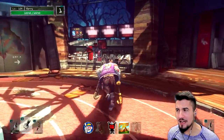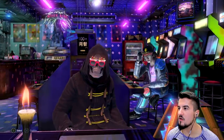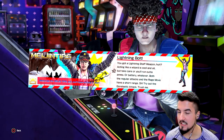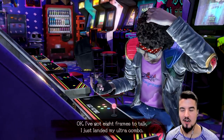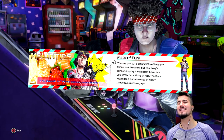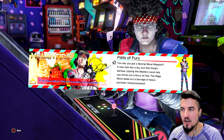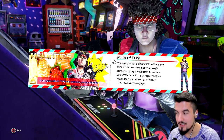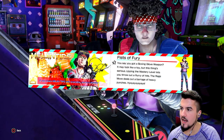The reason we're so fashionable is because I'm trying to burn out the crappy armor in my vault. Anyway, Eugene — or whatever your name is. Is Senpai Death the Garcia? Shadows of the Damned main person, boxing glove, fists of fury. He says: 'You got a boxing glove weapon, huh? It may look like a toy but this thing's serious. Upping the mastery level lets you throw out a flurry of hits. The rage move deals a barrage of heavy punches.'